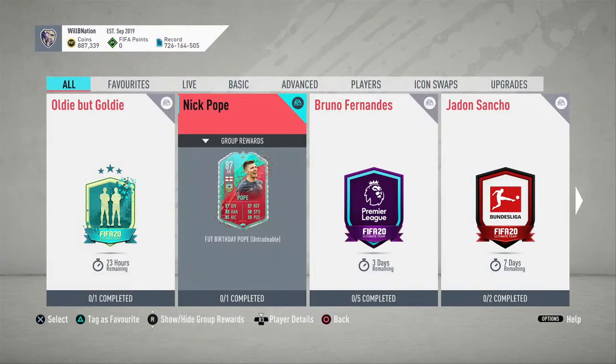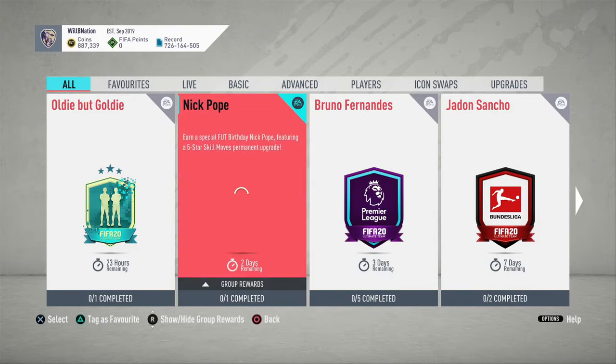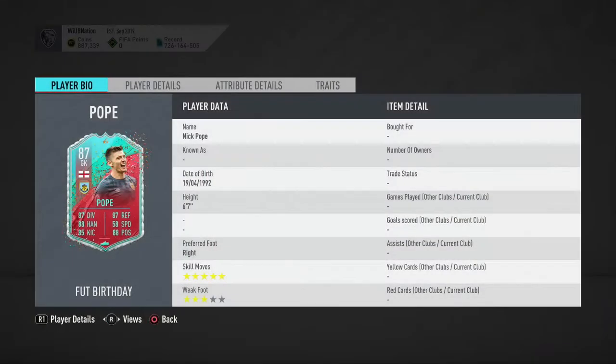Welcome back to another FIFA Ultimate Team video. Today we are looking at the brand new Nick Pope SBC for his FUT Birthday card. He is an 87-rated goalkeeper and he has a five-star skill move permanent upgrade, which is a bit strange for a goalkeeper because I can't imagine you're going to be running up and down the field doing skill moves to score a goal.